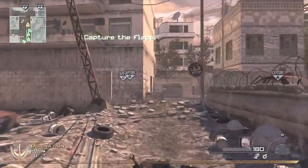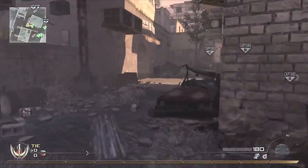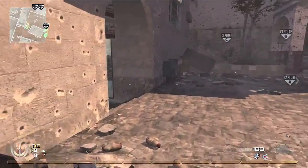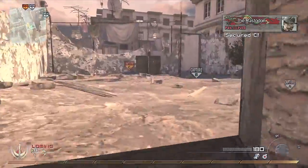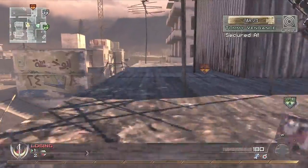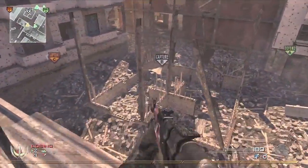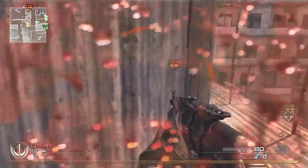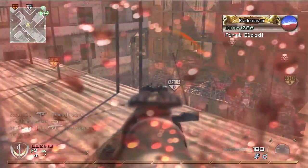Right off the bat with Domination, your starting tactic: you've got basically three flags and three choices. You either go for your primary flag — which for us right now would be A — and charge that as a team and cap it, or you charge B to block the enemy team, or you try to flank C. On Karachi, starting on this side of the map, I prefer to take the high ground and block the enemy team from B until my team has capped A and can move up to it.